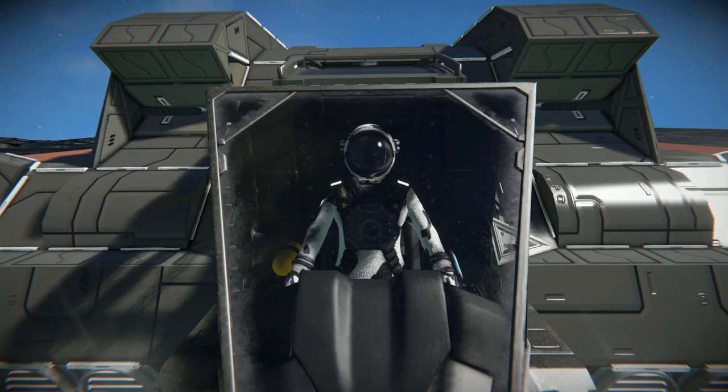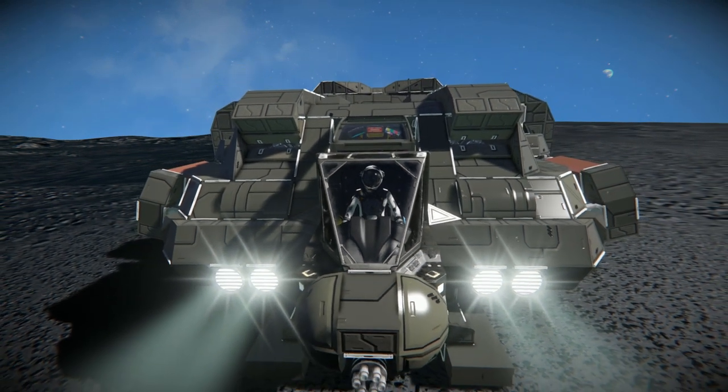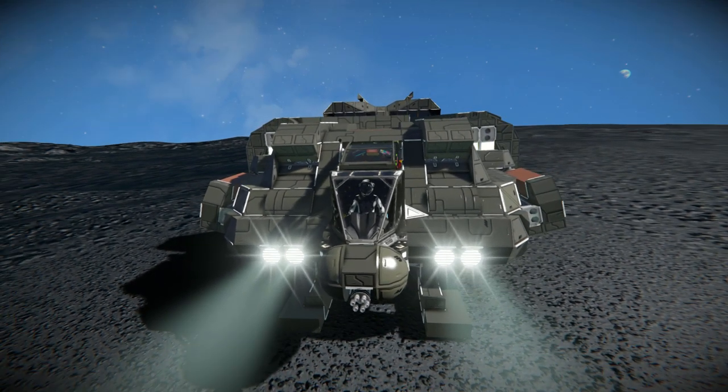Hello and welcome back to another Space Engineers Showcase video. In today's video we are looking at the UD-4L Utility Dropship, or Cheyenne as it's called.